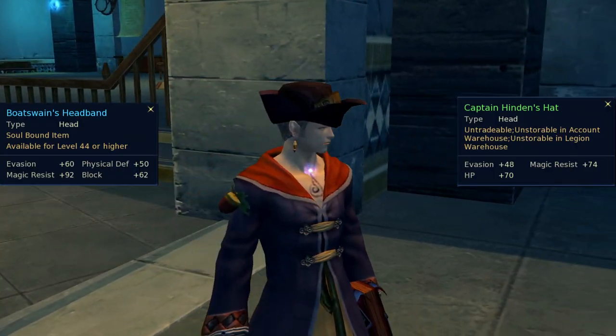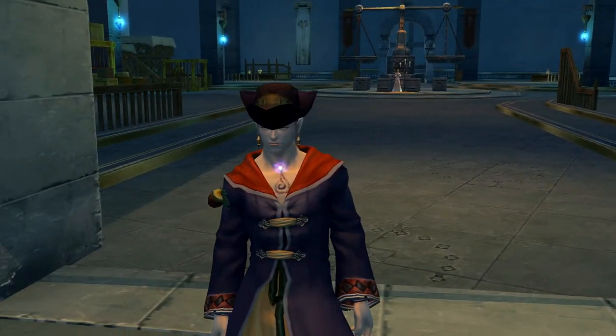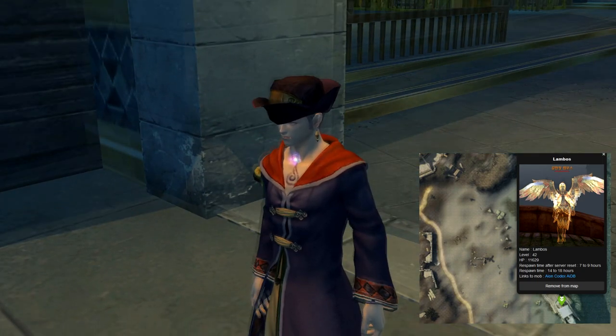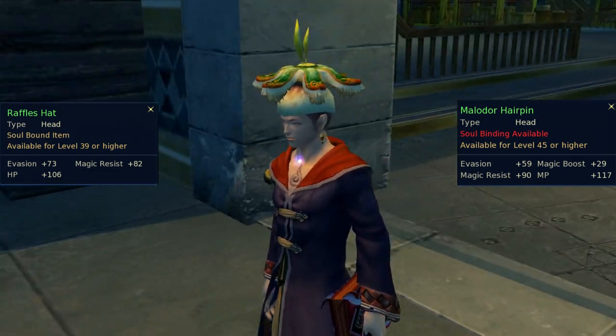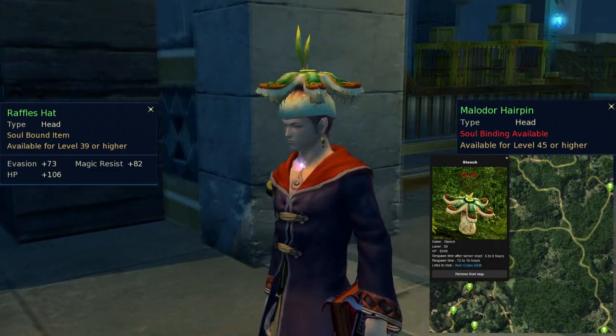The Fascination Butterfly Mask can also be obtained by finishing the level 44 quest The Difficulties of Beauty in Sanctum. Captain Hinden's Hat is the reward for the Asmo quest Light Up the Lighthouse, level 40, in Beluslan. To get it on Elyos side, you will have to kill Lambos, an elite mob in the boat stranded on the Stenon Bay in Hyron. Raffle's Hat is the signature drop of Stench in Clawton's Wallow in Hyron.